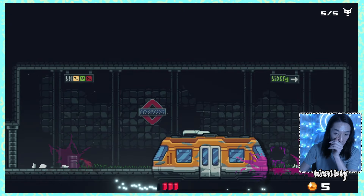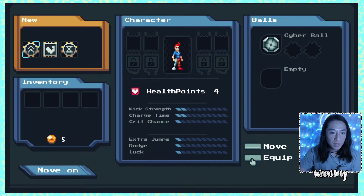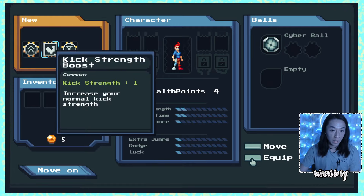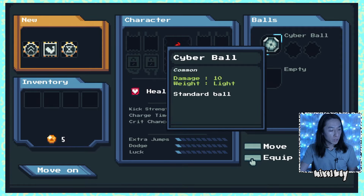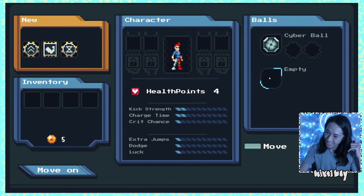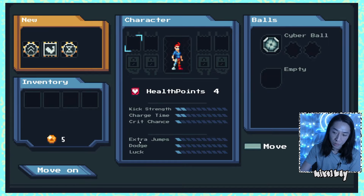Cool. Do I need to take my ball? I'm going to take it anyways. So here's our level up screen. We have new skills: Wall speed up — accelerates an activated ball upon hitting a wall, that's kind of cool. Kick strength plus one. And then we have Delayed Bomb — spawns a mini bomb upon hitting the wall which explodes after a delay. That sounds really cool. So we have up to three balls from the looks of it. We have our cyber ball which is lightweight. Damage is probably standard. So you can have up to three balls bouncing around — that's kind of cool. Looks like you can have some pieces of armor too. Looking good so far.